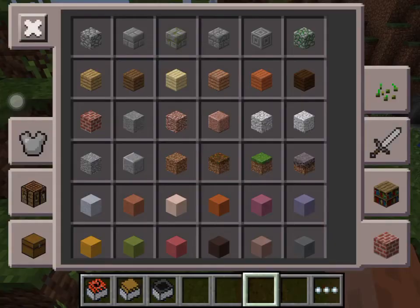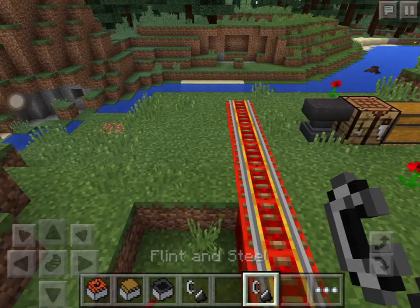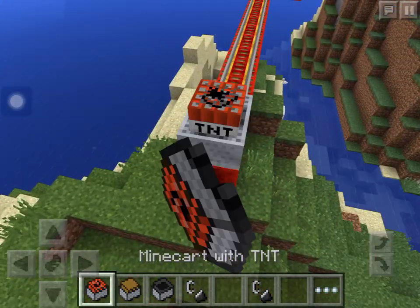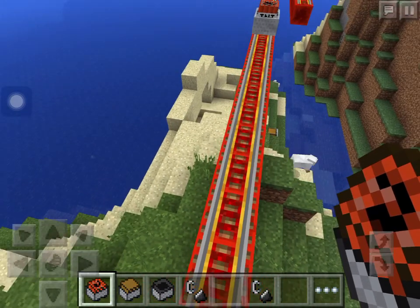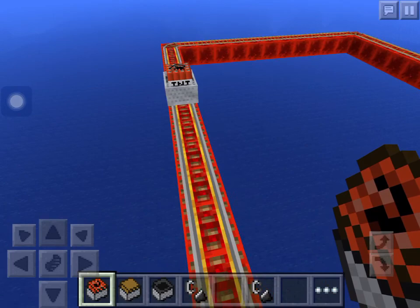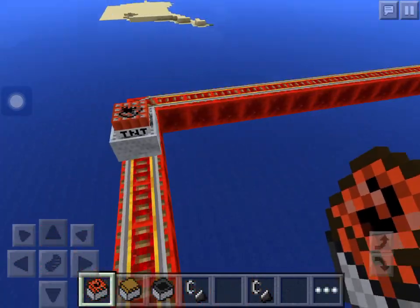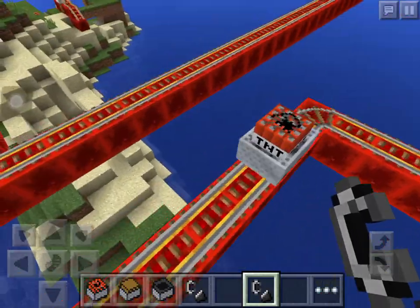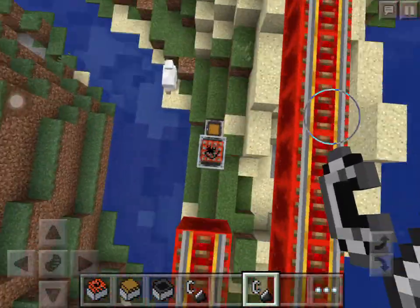Now the TNT minecart — of course it's a little different. It has a button interface to explode. If you put it on a detector rail, it doesn't explode, but if it goes in fire, it does explode. We can see it has the button interface and it lands.